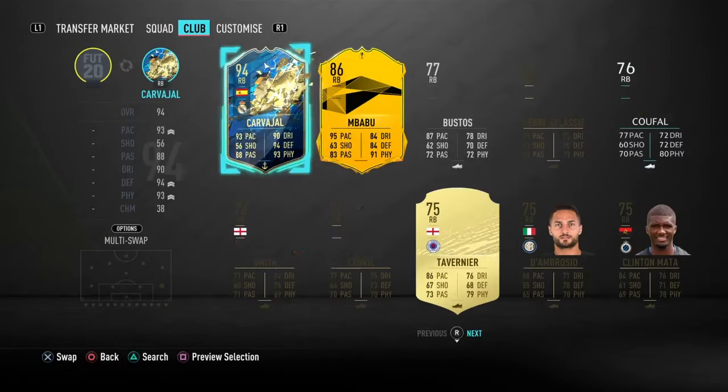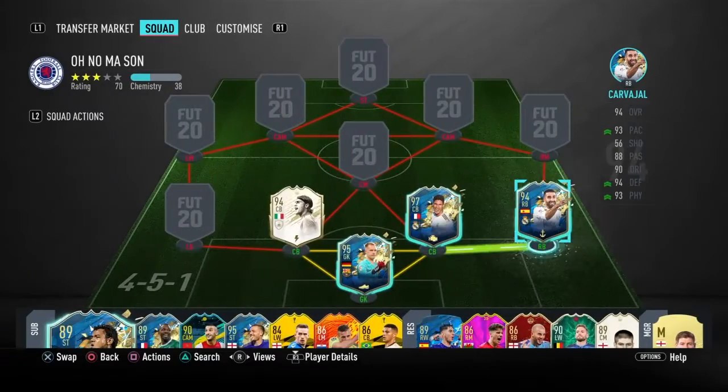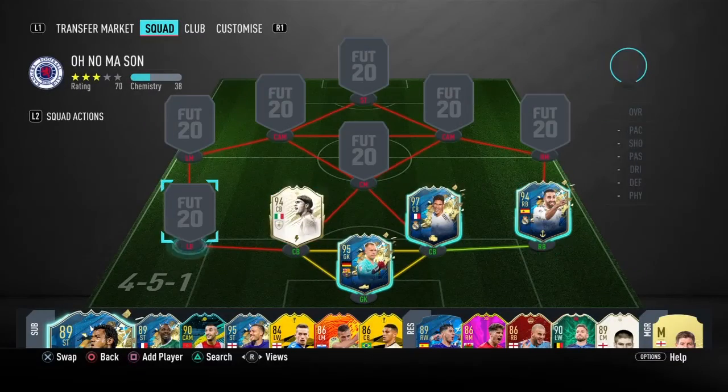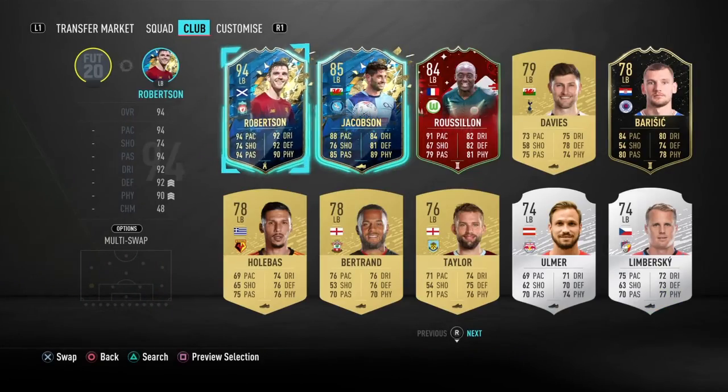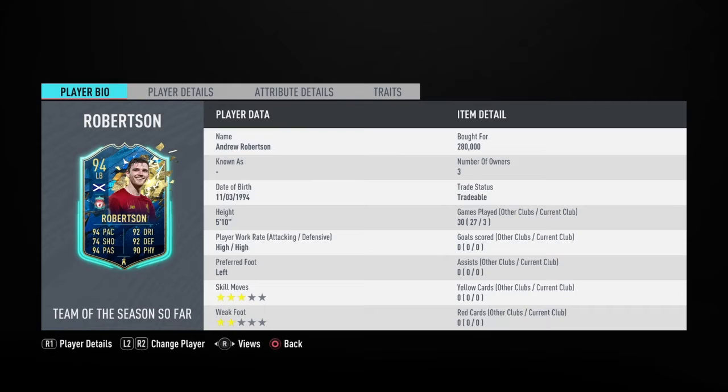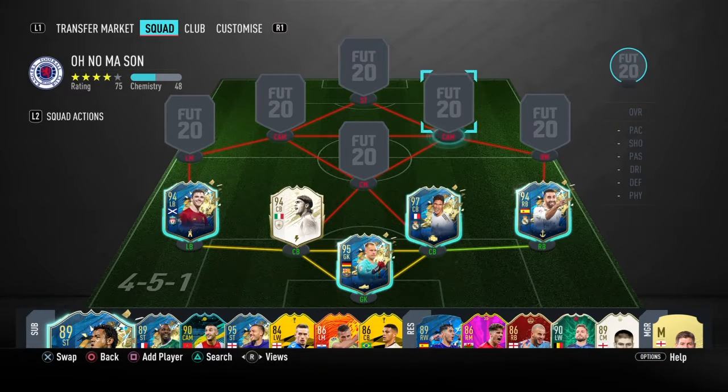At right back we have got Carvajal, Team of the Season, he's a pretty good card. I've not seen too much of him so far, he's just under 300k. Left back we've got Andy Robertson, cost me about 280k in three games, hasn't done much so far.